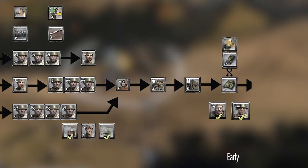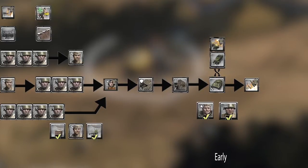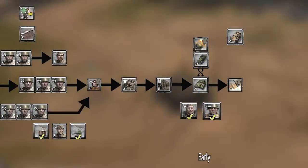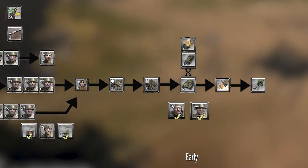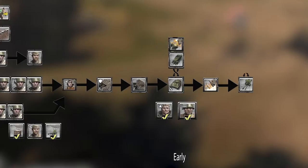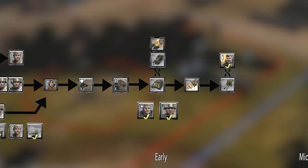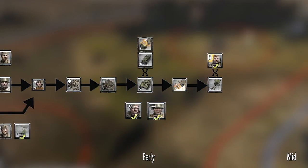Anti-tank snares and molotovs are usually teched after getting the light vehicle in order to get a proper timing on that vehicle. Sometimes they can be teched earlier if you're under heavy pressure from a 222. After this the sys gun is the most common follow-up, since it helps with any light vehicles as well as the sys gun barrage being able to remove pesky machine gun positions. A dishonorable mention here for the 120mm in the guards motor doctrine, since a guard squad and light vehicle is usually enough to keep the 222 at bay and the 120mm simply has more impact than the sys gun versus OST support weapon heavy compositions.